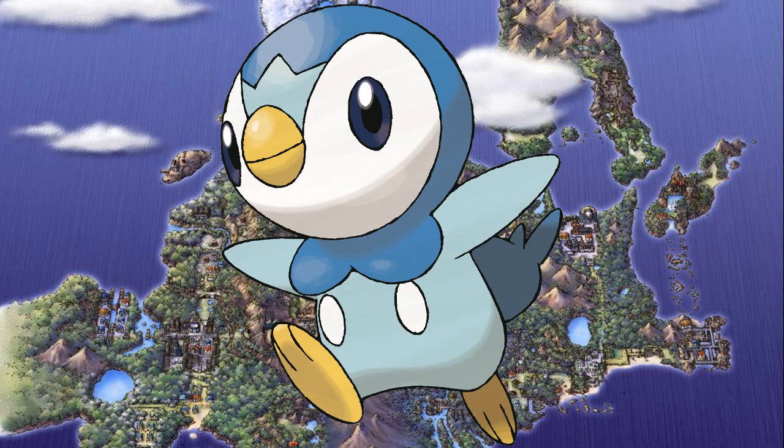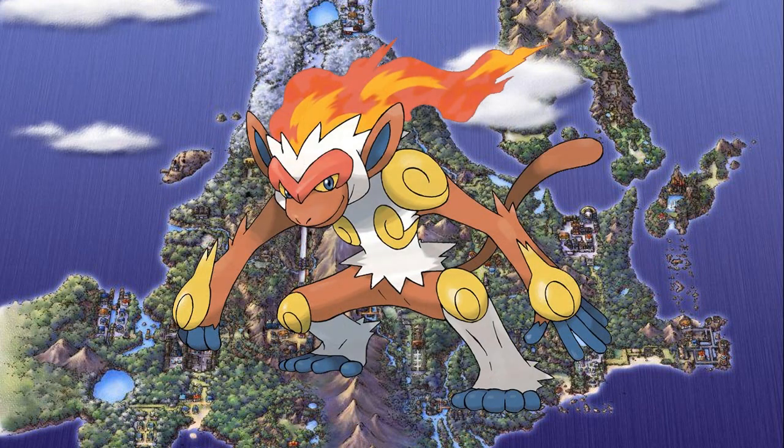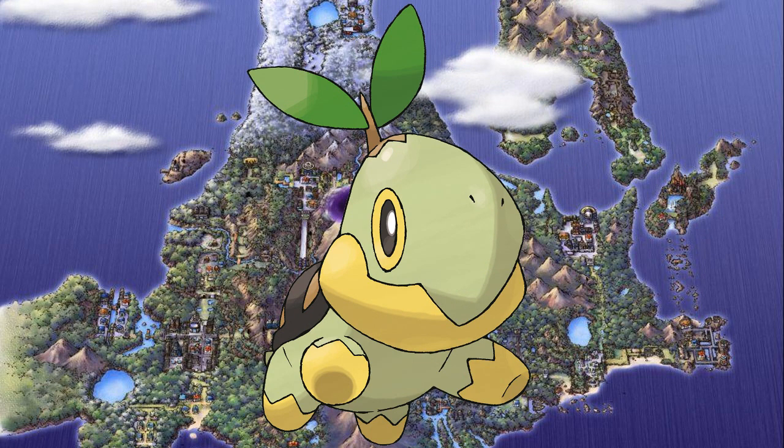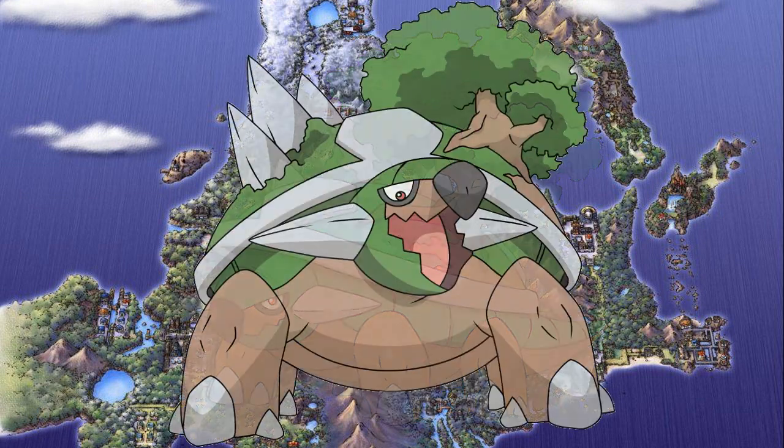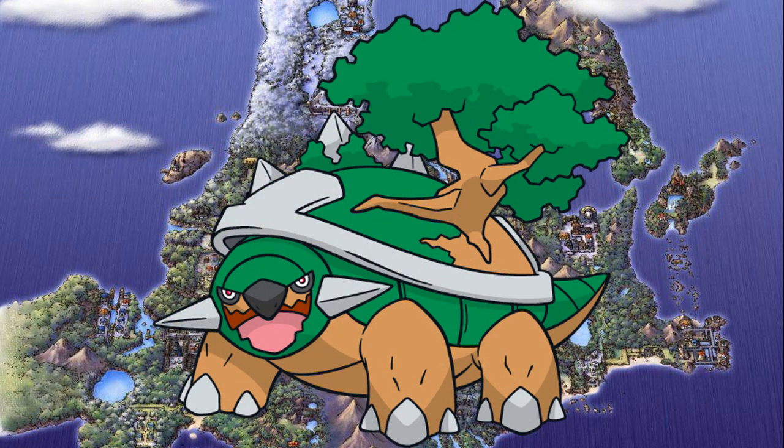The starters of Gen 4 were a mixed bag for me. I liked Piplup, but I didn't care for his evolutions. Infernape was cool, but he was just another Blaziken to me. And that left me with Turtwig, who, despite his cute appearance, evolves into the massive grass ground type, Torterra. I love this guy — definitely one of the best grass starters of the series. This walking continent is so large that smaller Pokemon actually live on its back and even build their nests there. Torterra is also a fierce Pokemon with bulky stats just like his Gen 1 cousin Venusaur, and he also features a unique type combination that belongs only to him.